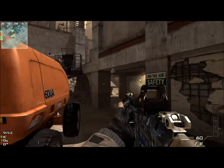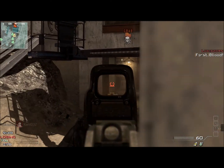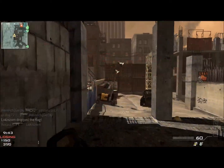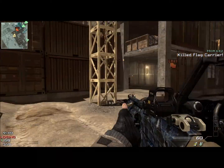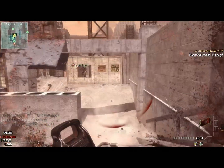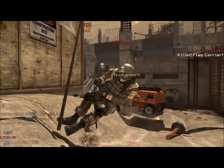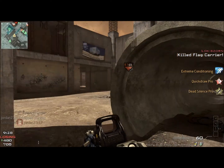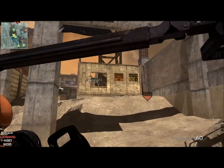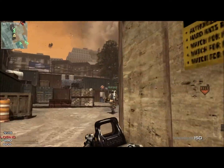Hello everybody, this is TechVader here, and today I'm bringing you some Team Defender on the PC. I'm using right now the ACR Holographic — I usually don't use the Holographic sight on any guns, especially the ACR, but I'm trying to get this gold right now. As you can see I have it on Blue Tiger right now, so that's pretty much like level 24. A great way to get your gold is to use all the attachments on your guns, because that would just speed up the process a ton.